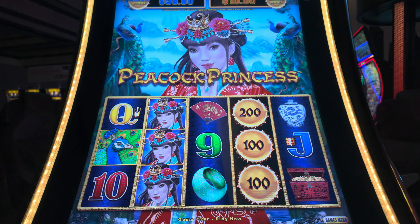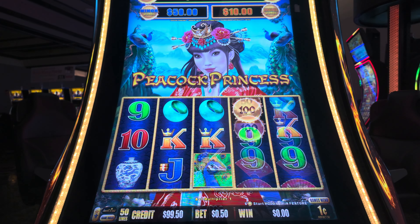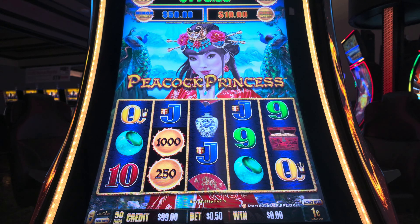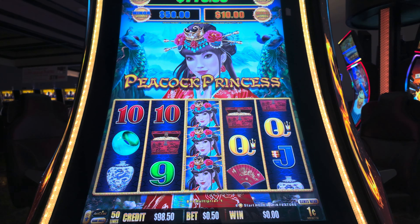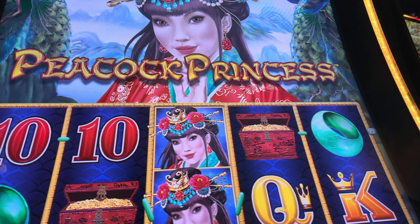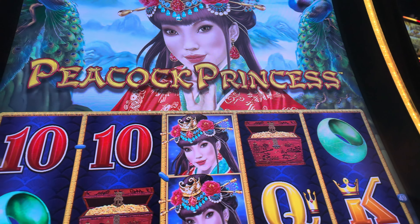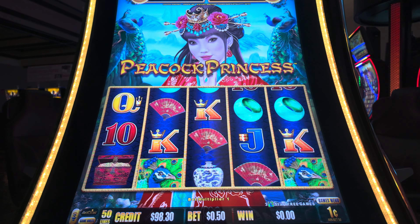Look at that — we're hitting some numbers on the Peacock Princess. Not a jackpot yet, but we're getting warmed up. It's just a matter of time before we start racking up those wins. And when we do, it's going to be fantastic, baby. Stick with me, slot machine, and I'll show you the true meaning of action hero luck. Look at that radiant Peacock Princess, a true vision of beauty and luck. Seems she's ready to roll with us.